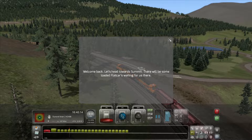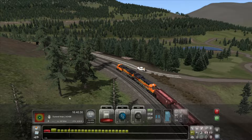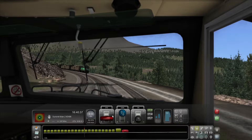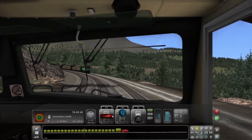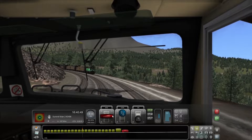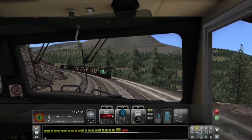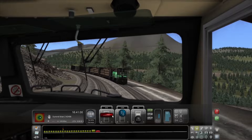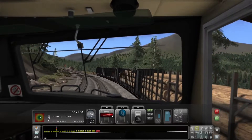There will be some loaded flatcars waiting for us there. We do have some coupling here, and then maybe we're continuing past the Continental Divide. The briefing just says Blacktail — short and to the point. Let's get ourselves in here and start going. Just got to be careful of wheel slippage. We've got seven miles to the Summit. This is speeding up way faster than I would have thought from a dead stop on a 1.8 grade. Wow, that is impressive power.